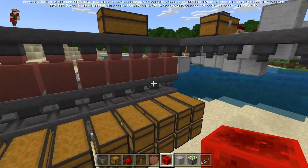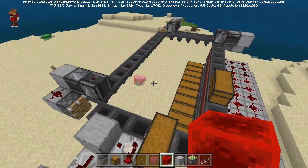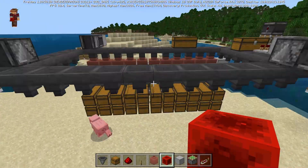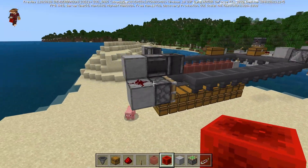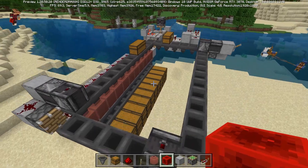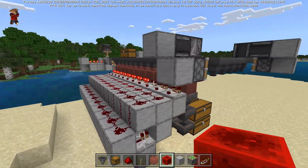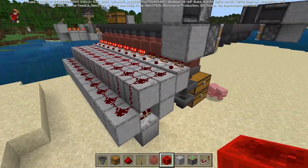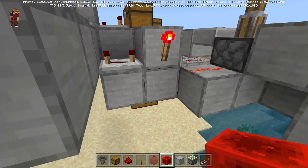So that's my concept for an item filter — how you can use decorated pots as an item filter using a piston chain with hoppers. This is just a concept, so if anyone else has done something for this concept, let me know and I'll put a link in the description so you can go check that out. Anywho, thanks for watching.